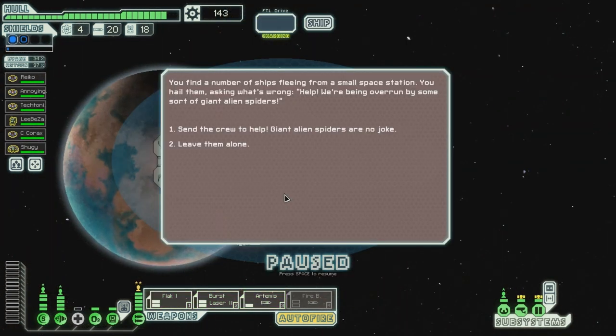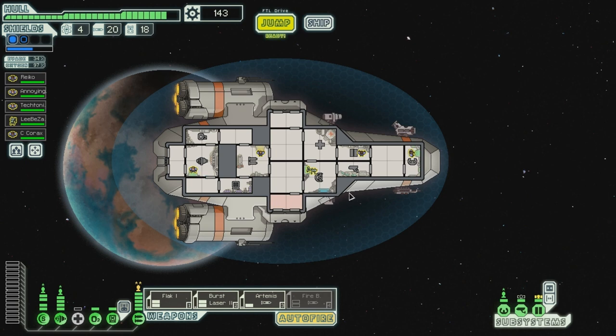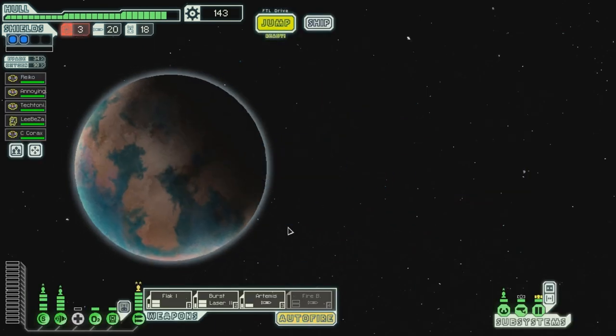You find a number of ships fleeing from a small space station. You hail them, asking what's wrong. 'Help! We're being overrun by some sort of giant alien spiders!' Send the crew to help. Yeah, we're probably gonna lose someone. Your crew boards the station, cautiously moving between corridors. Suddenly, a man-sized arachnid bursts from a vent in the ceiling, followed by countless more. You fight your way back to the airlock and are forced to leave before accounting for all crew members. Not everybody made it back. No — Shuji! He's gone. We lost him. Damn it. To the store we go. I hate those.